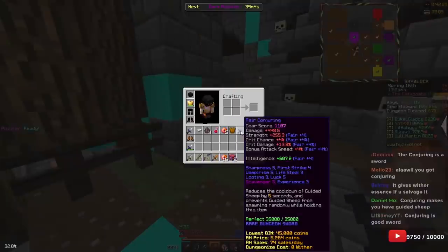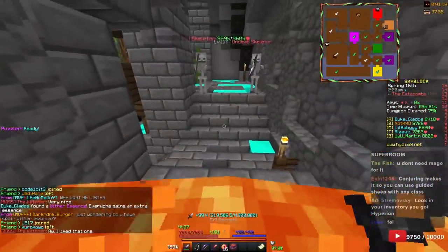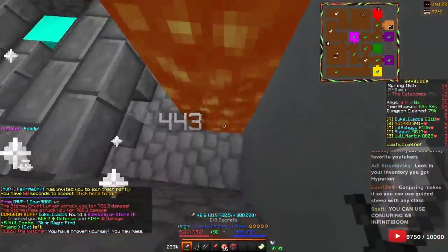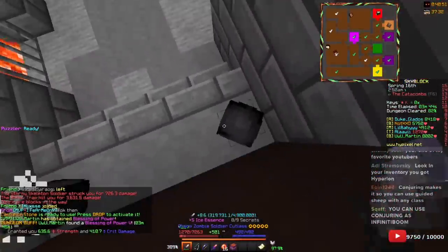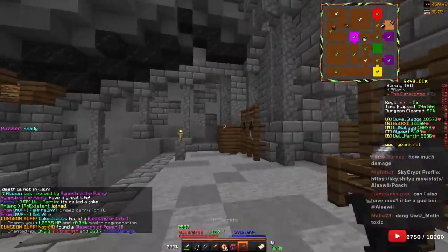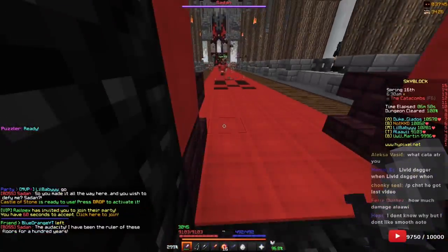Oh, I got conjuring I think — but it looks so bad. Is that supposed to be good? We're getting bullied out here. Wait, you said it gives sheep guided? Let me try — oh my god, this is good! I can finally replace the TNT. We're probably going to die here but let's try again. This time we have lifesteal, so it could be a different scenario.